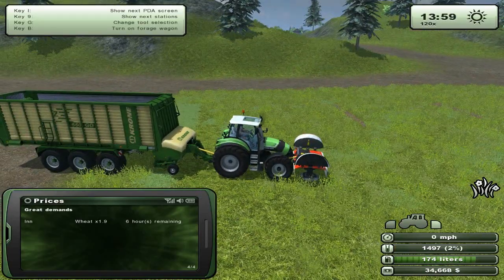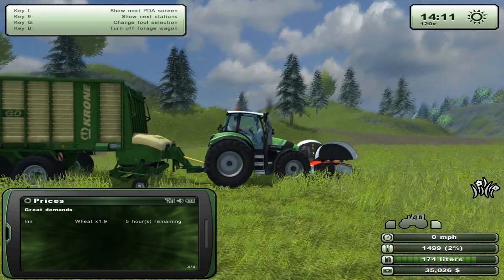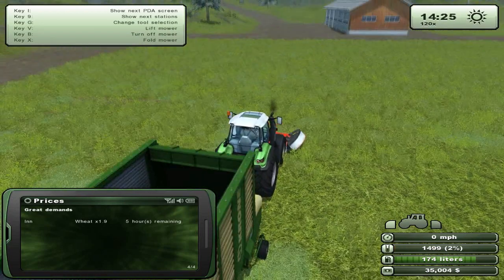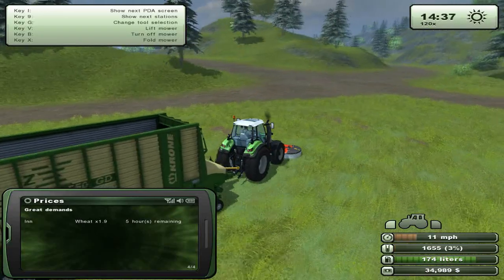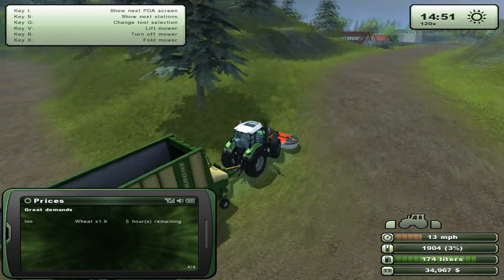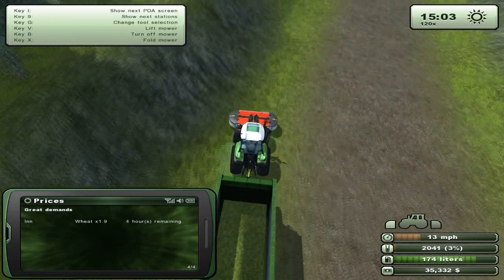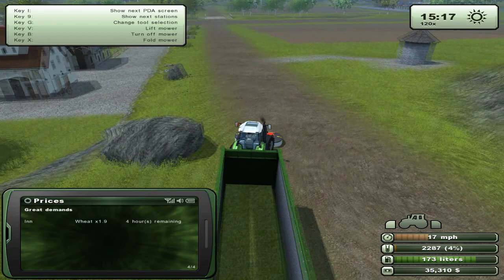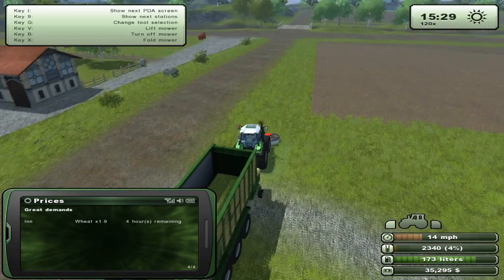Let's go keep on cutting some grass. Turn the forage wagon on as it rolls down, change tools, and we'll actually drive ahead over into the sheep farm. That's what we'll do — I'll deliver some grass to the sheep, because all the sheep need is grass, instead of corn and silage and chaff or whatever. So what we can do is just cut the grass along the side to fill up this massive forage wagon.